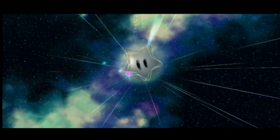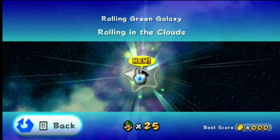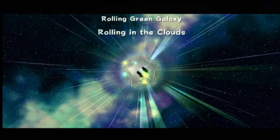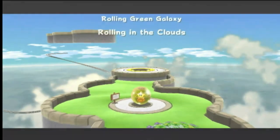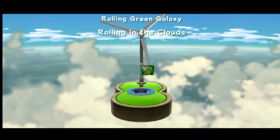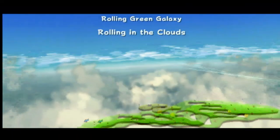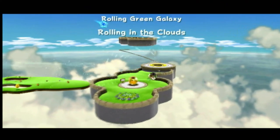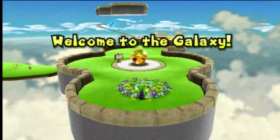This is another one of those one-star galaxies. This level is called 'Rolling in the Clouds' — I'm actually a sucker for these levels, the rolling ball levels. We're going to see another one of those signs with a name, so let's see what this sign says.